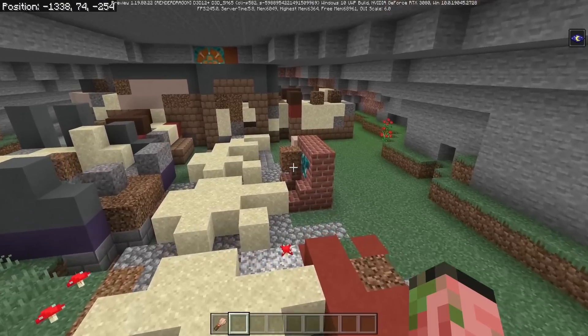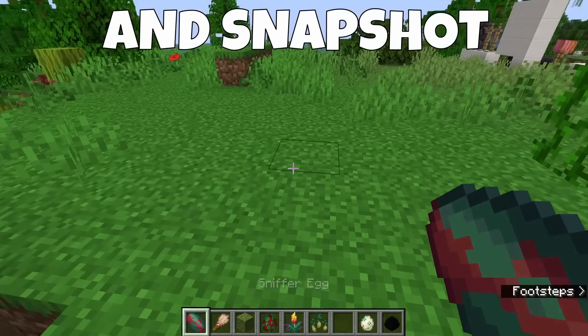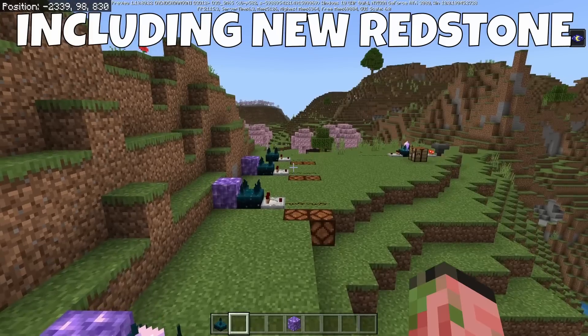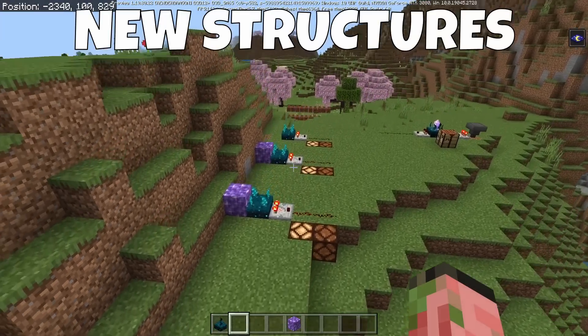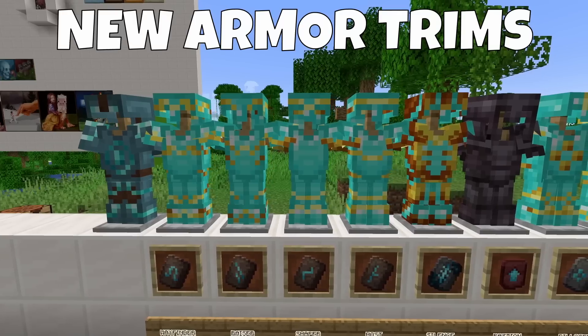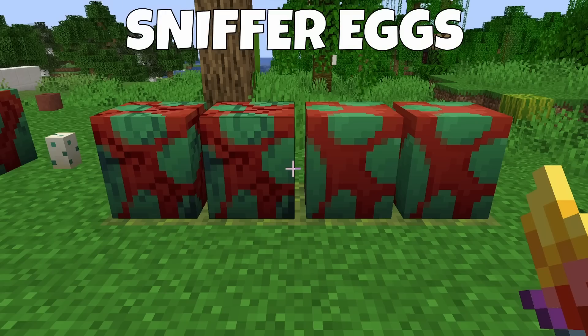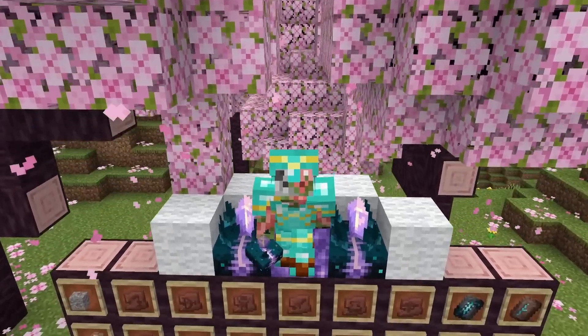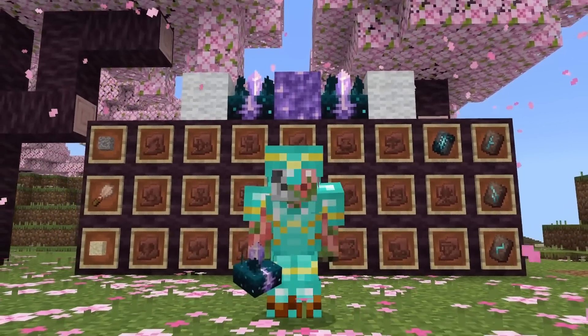Hello everyone, Sidney here and welcome back to another Bedrock Edition Beta and Java Snapshot. We have a ton of new 1.20 features today, including new redstone, new structures, tons of new archaeology features, new armor trims, sniffer eggs, and a new plant. It's just a big beta and there's even more amazing features as well. So let's just hop into it. This is seriously a great one.